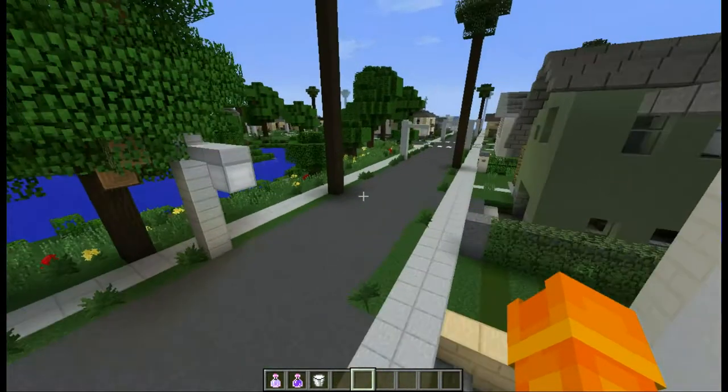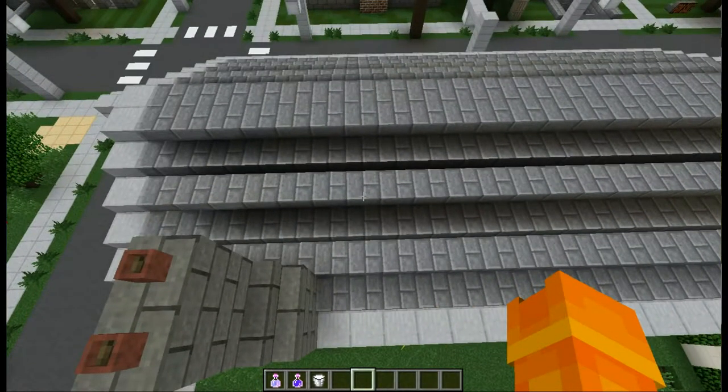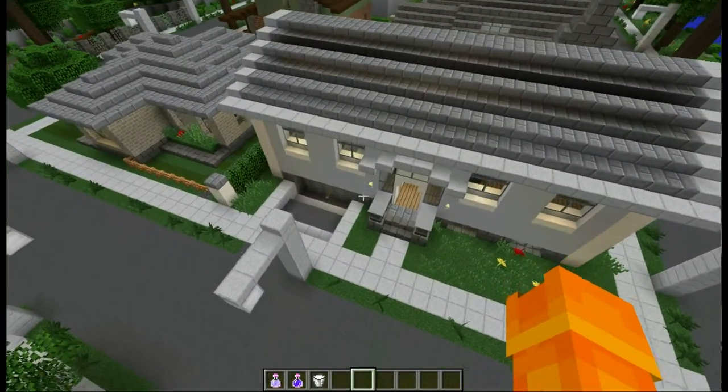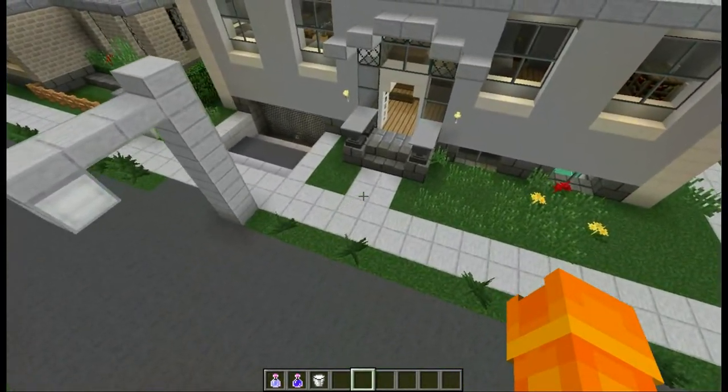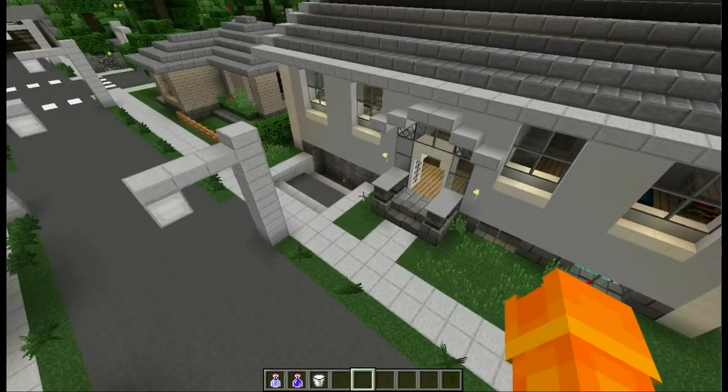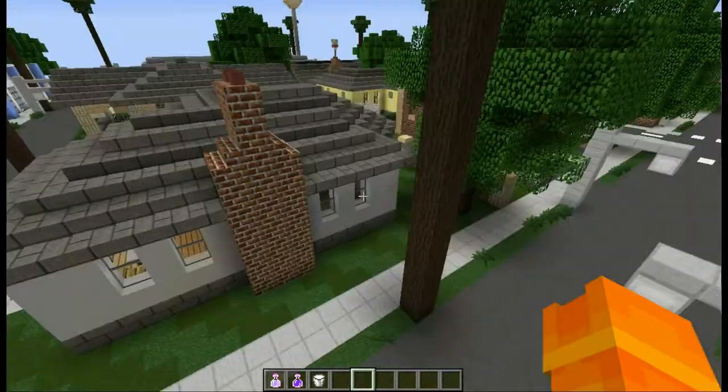Now I'm going to show you — oh yeah, this house. Right, this is my third house, but I'm not going to be showing it because I improved it later when I was an architect and it's definitely a lot better. So it's not really worth showing in this video because this video is supposed to be 122.4% cringe.